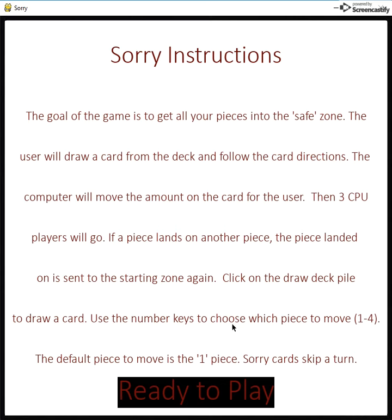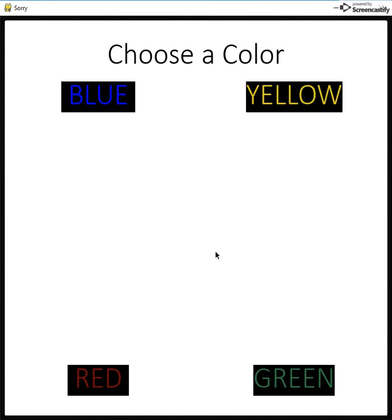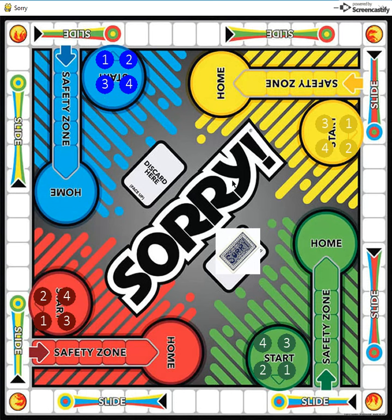Hey, Josh Pazin here, and I'm going to show you my Sorry game. Here are the instructions. I'm choosing blue, and I use the 1, 2, 3, and 4 keys to select which piece to move.